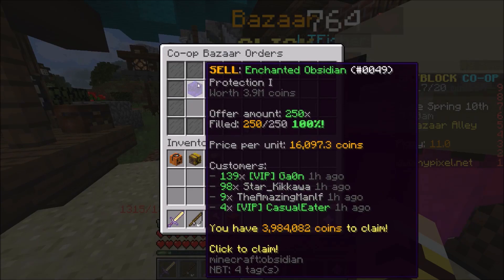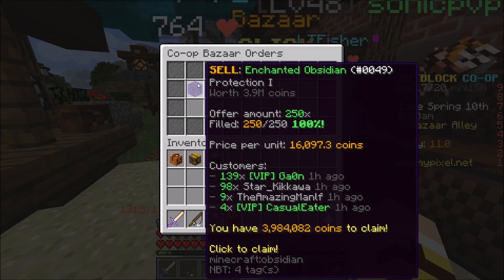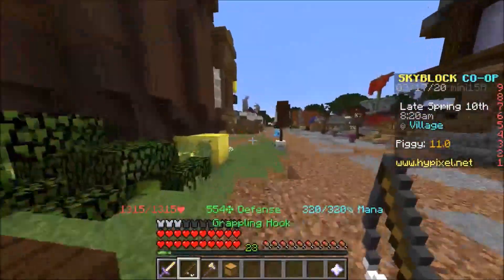Right now I would not recommend you get the new axe, because the price will decrease eventually. Right now everyone wants to buy it so obsidian prices are going high. Use that to your advantage - sell your obsidian right now while prices are really high.